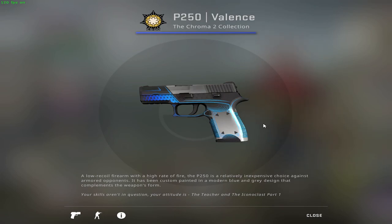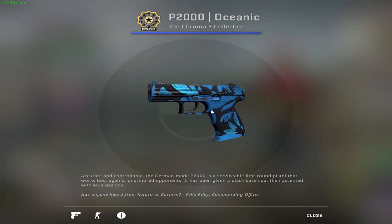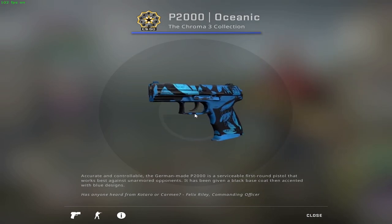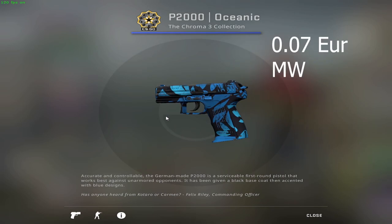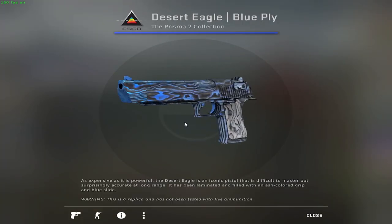The P2000 — given that this one looks quite scratched even in factory new — instead of getting a factory new one, you can opt for a minimal wear condition. To get one of these it would cost you about 7 cents. I believe that's some sort of mini stonks for you.